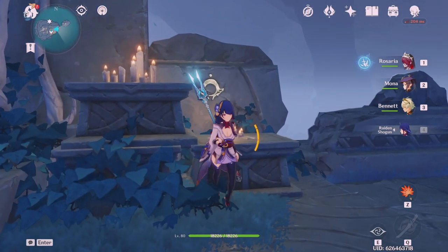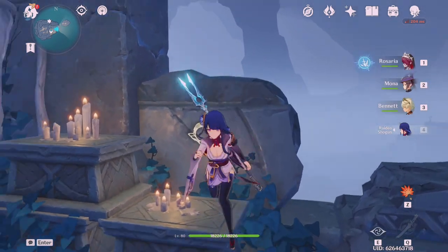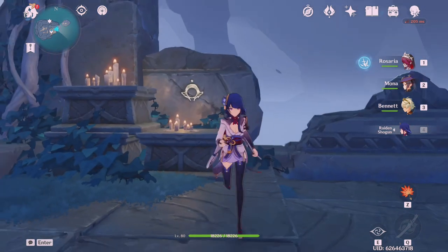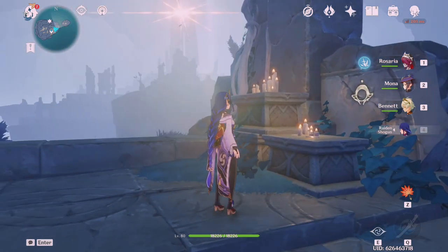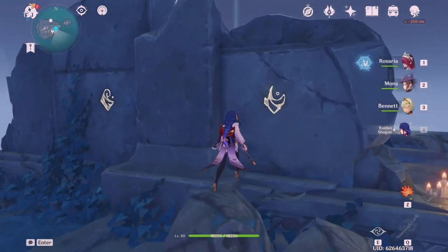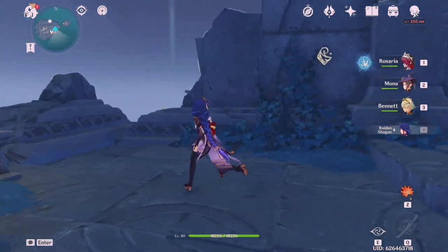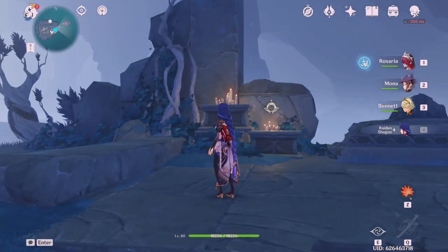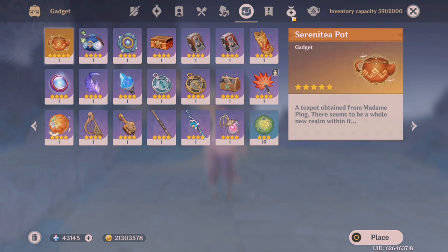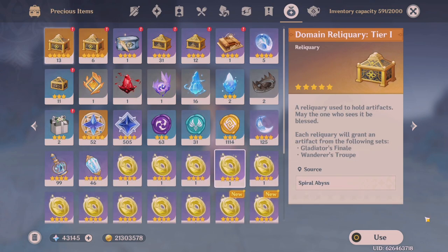The next big feature of Enkanomiya is the key sigils, which are located around the area and also floating up in the sky. They're kind of like the Geoculus and Omniculus of Enkanomiya, except you have to place them into slots in the walls rather than give them to a statue. The key sigils and their input locations are both scattered all around the map — some locations only have certain symbols, as there are five different key sigils total.